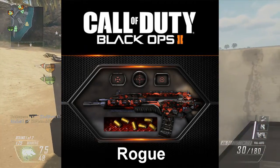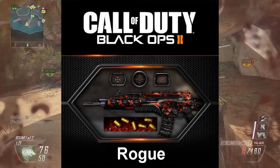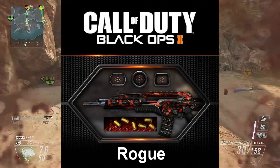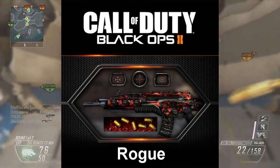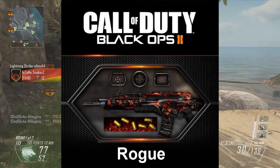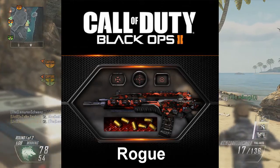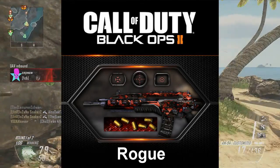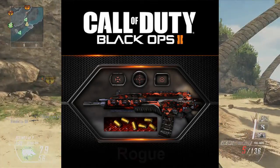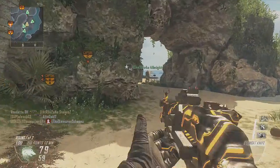Last but not least is Rouge — that's French for red. This camo looks absolutely great. It stands out and it's like the Art of War camo a bit, since black and red go together. It really makes you want to buy it.